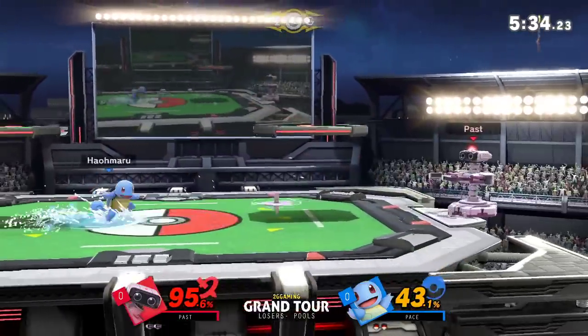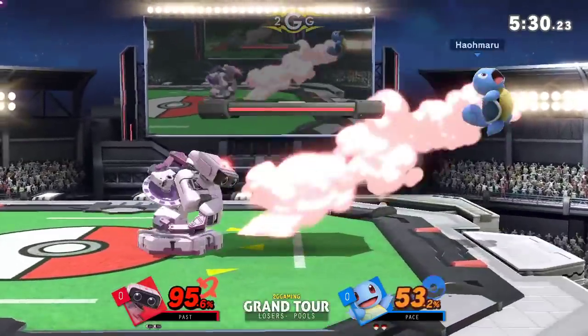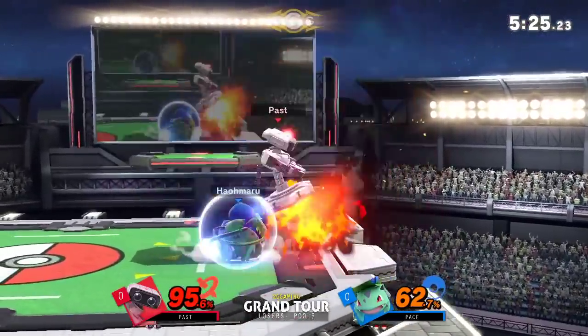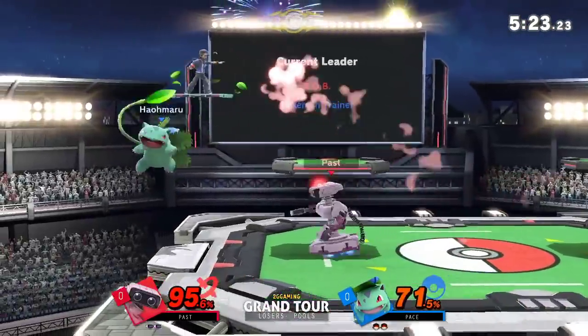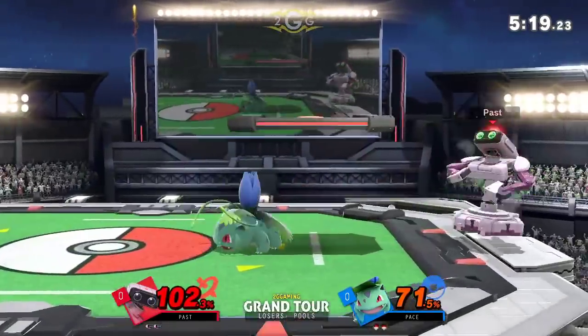I'm surprised to see Pace sticking on Squirtle for this amount of time. Once R.O.B. is at this percentage, it's not like Squirtle offers you too much. But now, almost as if he heard you, he switched over to Ivysaur right on command, looking for that Razor Leaf confirm.